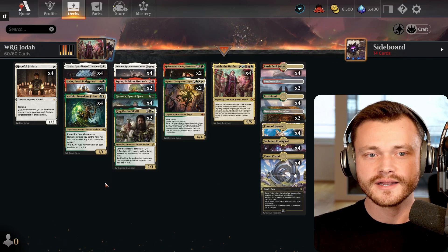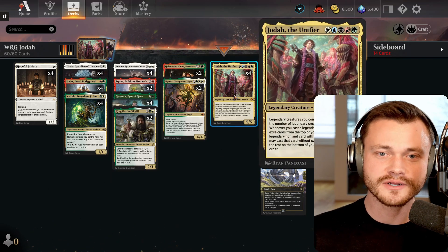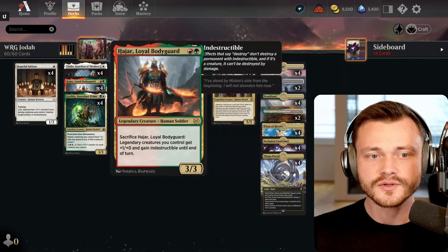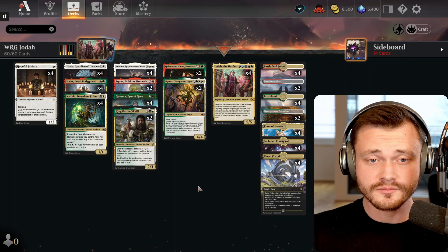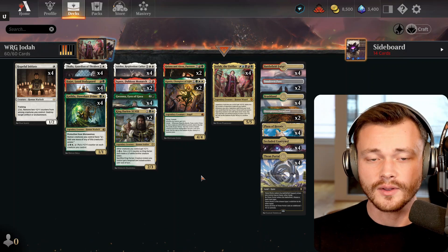This is pretty sweet in the deck: if you slam Jota and normally it would get picked off immediately by removal, you can now sac the bodyguard and protect it, as well as all your other creatures, which grants you immunity against sweepers.